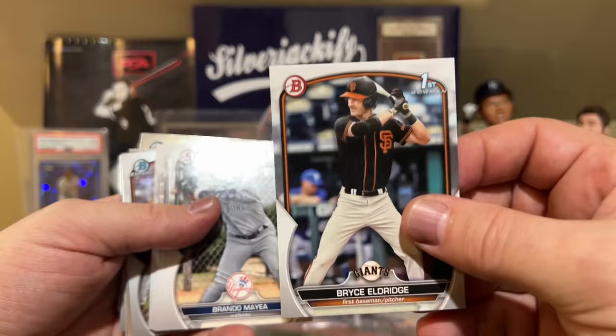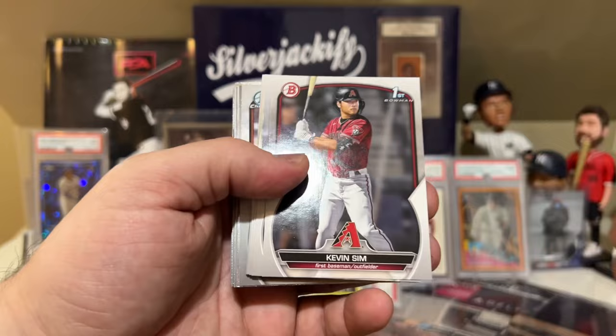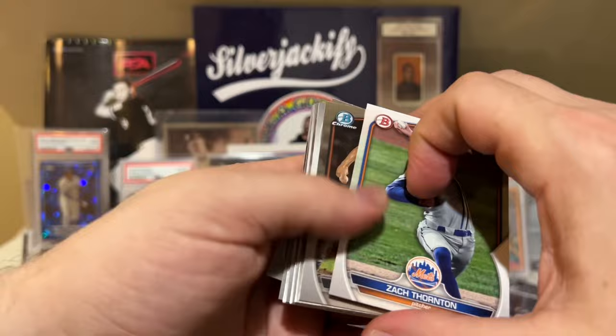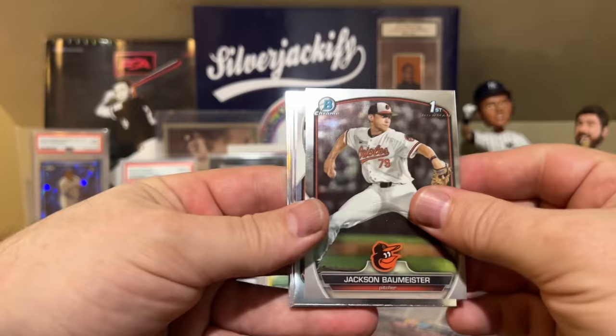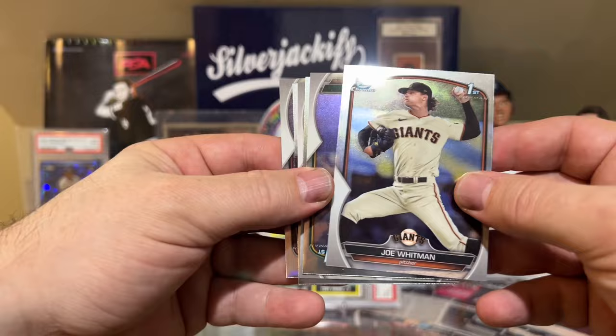Brandon Maia. Dylan Head — another really good prospect. For some reason I hit a lot of Dylan Head cards. Kevin Sim, Munoz, Wiggins, Crowell. Seth Keener, Zach Thornton — I think I hit the auto of this guy. The big purple card was a Zach Thornton. Jackson Bollmeister, Joe Whitman, Nathan Detmer first.